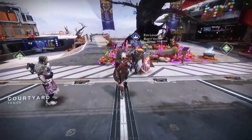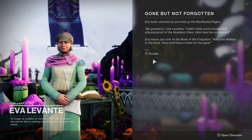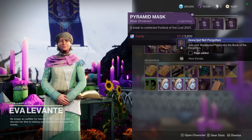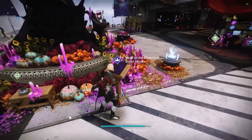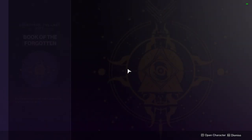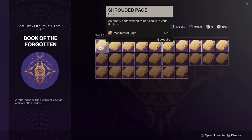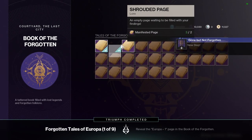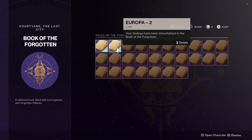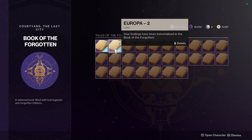The next quest step asks us to go see Eva in the tower, so we're going to speak to her again. I'm going to skip dialogue but you can stop the video and read it if you wish. New quest step: add your manifested pages into the Book of the Forgotten, which is just to the right of Eva here. Simply walk up and interact with it. I can acquire two of these pages overall, completing two lore pages. If you're interested in the lore, you can click details and read them after acquiring.